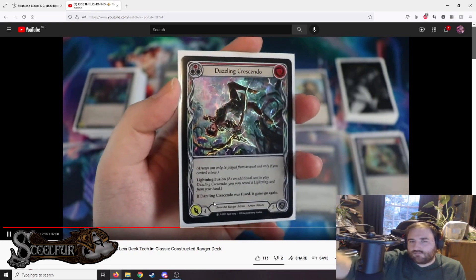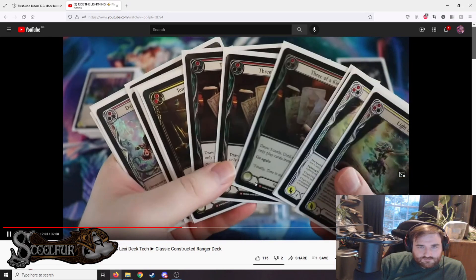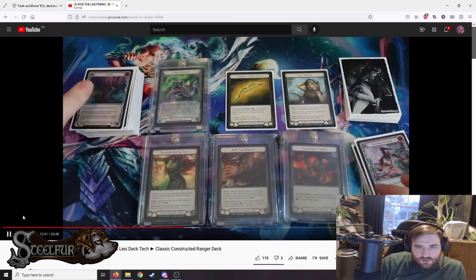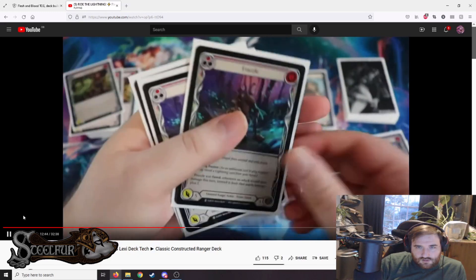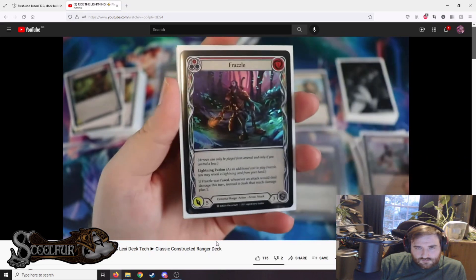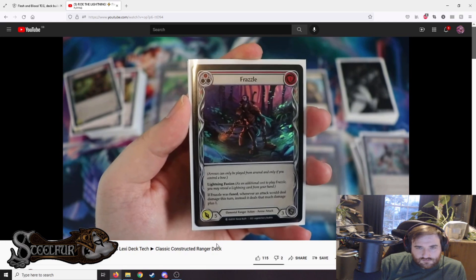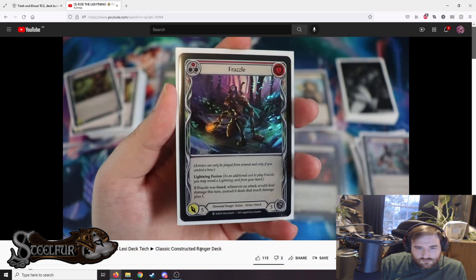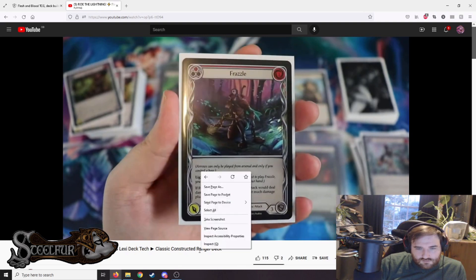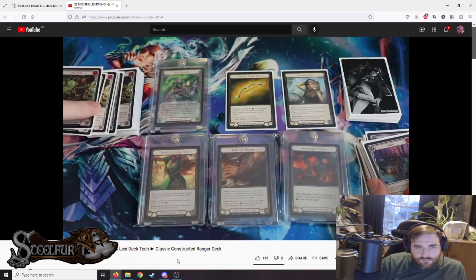Frazzle — one cost, five attack, the breakpoint we want. Either zero for four or one for five. Lightning fusion: if fused, whenever an attack would deal damage this turn it instead deals that much plus one — boosting all your attacks that deal damage across a whole go-wide turn. All these arrows block for three as well. Running three reds. Buzz Bolt — also one cost, five attack red pitch, with lightning fusion. If fused, whenever an attack hits a hero this turn, it deals one extra damage to them.